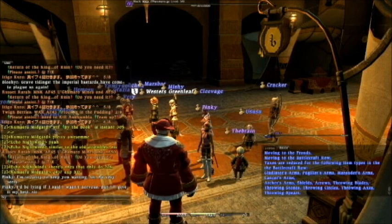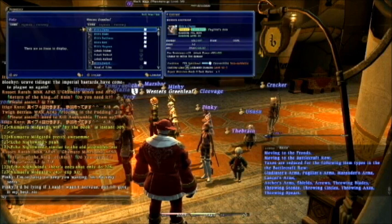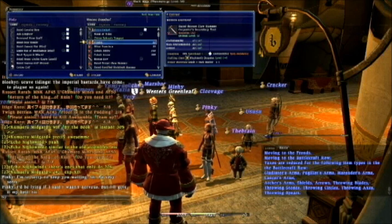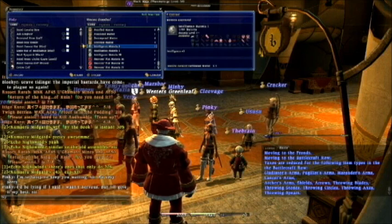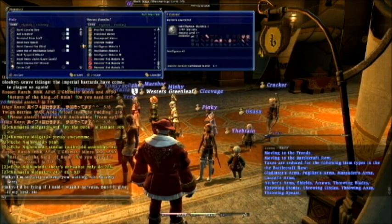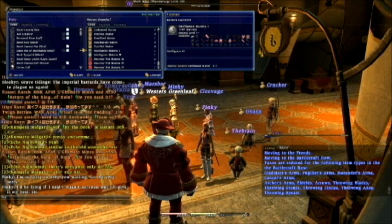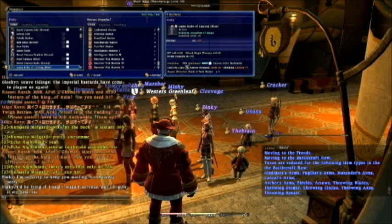The first thing you would want to do is exchange items with them. Here's my inventory list. To exchange an item with them, I pretty much just click it. Boom! Like everything in this menu system, it takes one to two seconds. It jumps over to her items.